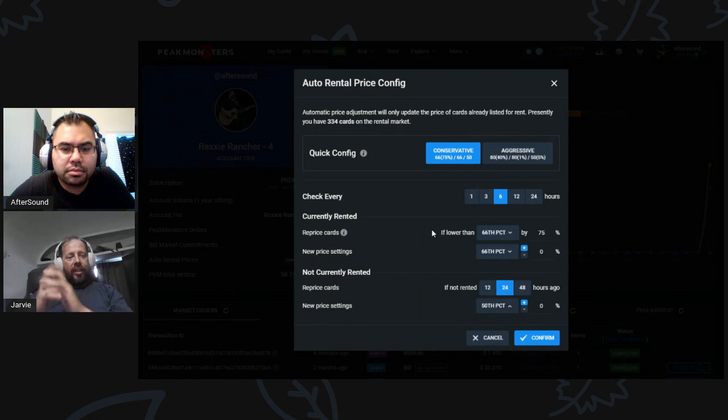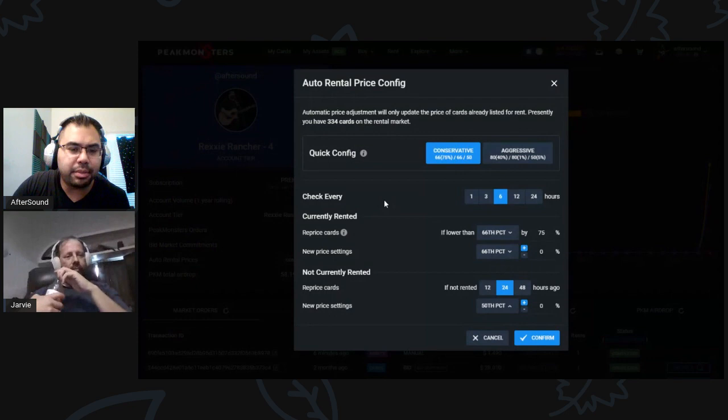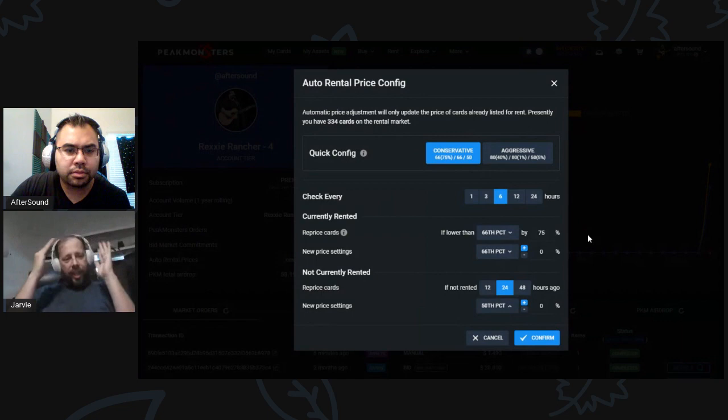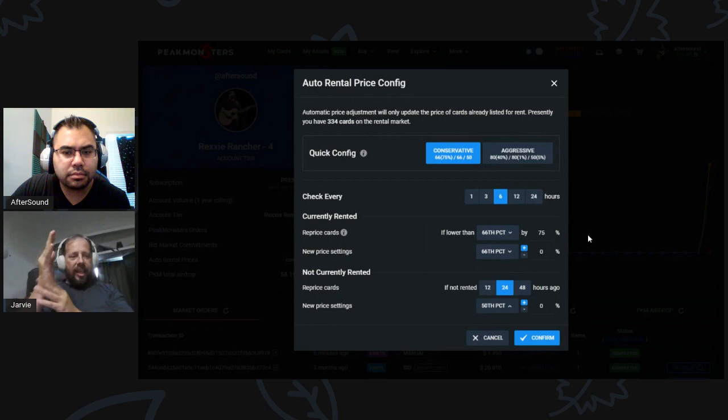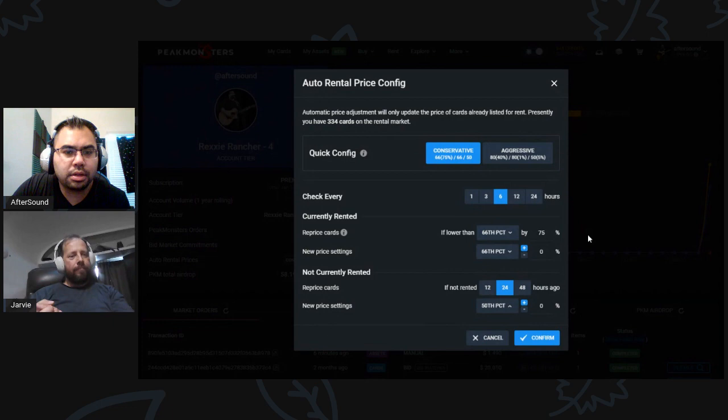We're not taking any percentage of the rental. The way this is going to work is by number of repricings — it'll tell you how many times we've done blockchain transactions and how many cards have been repriced. If you're being aggressive or checking more often or have a tight leniency — as opposed to 75% which is a huge leniency — there won't be too many repricings. We're also giving everyone a base amount of repricings, so it's essentially free to a point.